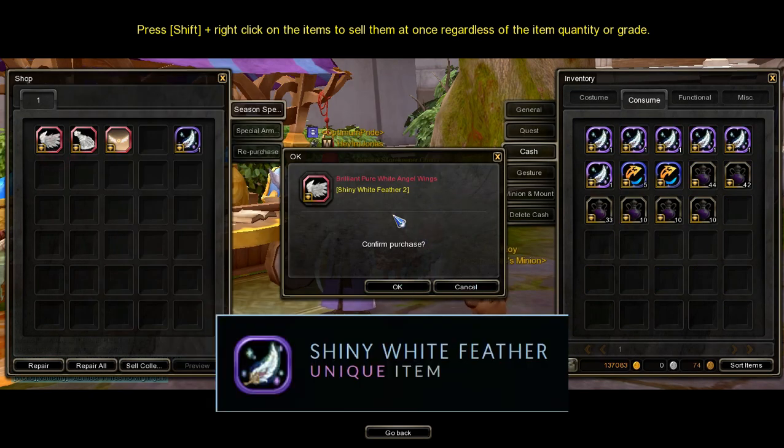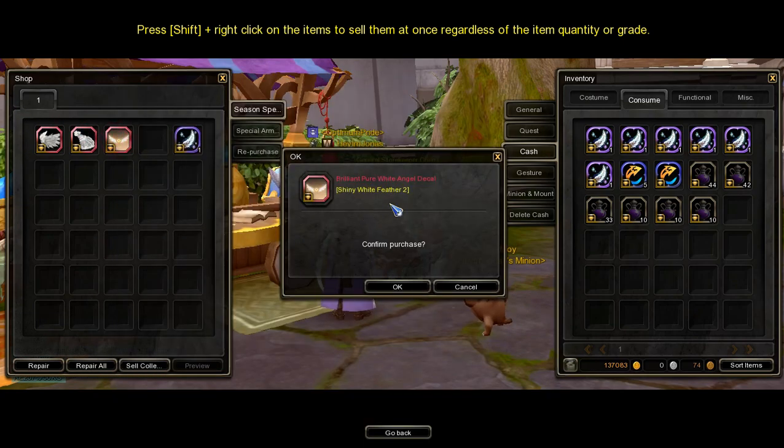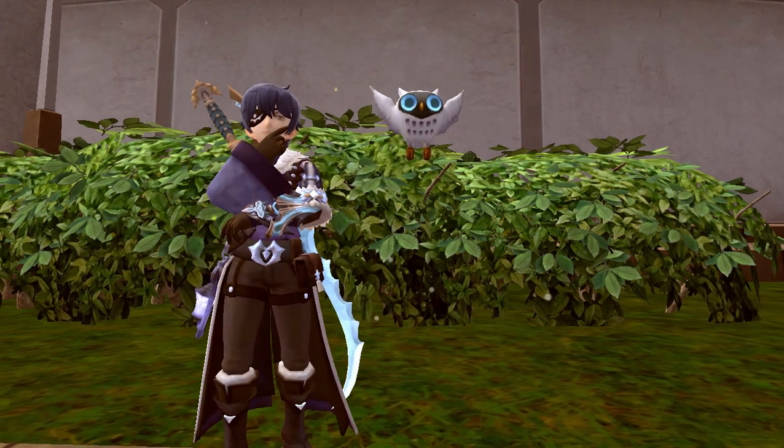To purchase each of these accessories, you will need an item called Shiny White Feather. Each accessory requires two Shiny White Feathers, so you will need to get six Shiny White Feathers in total to get them all.